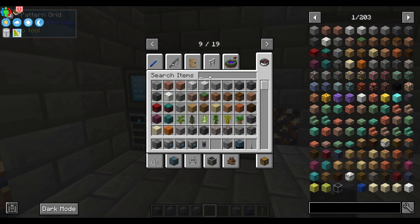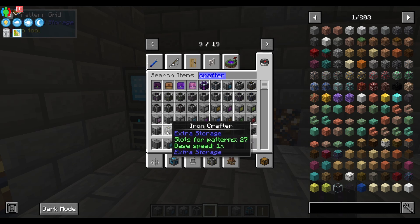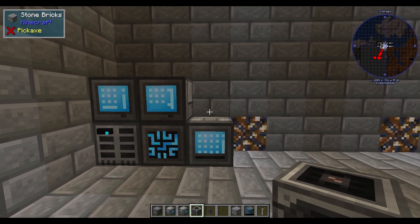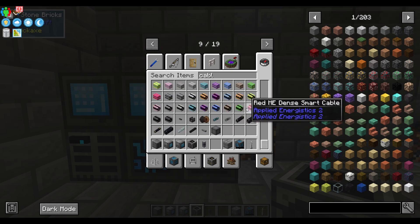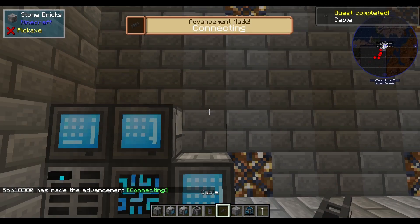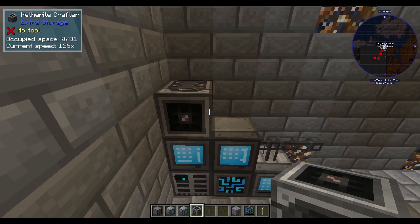The next thing you're going to need is some crafters. You can have high tier or low tier crafters depending on how many resources you have. Most people just start off with the classic normal crafter and that's perfectly fine. You're also going to need some cables — refined storage cables specifically — and you just connect them up. You can have the crafters set up normally on top; if they're connected, they'll say yes.